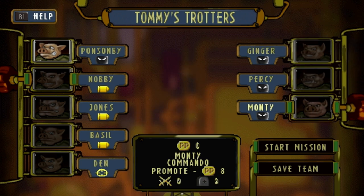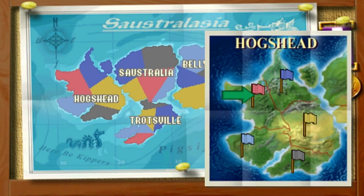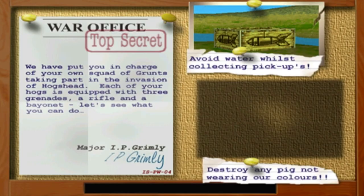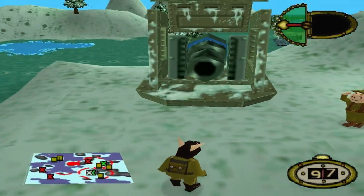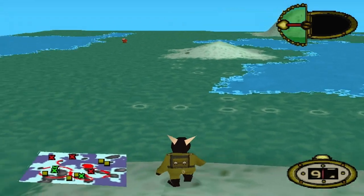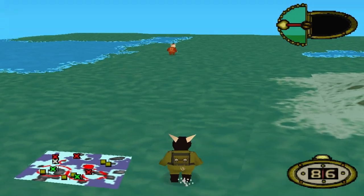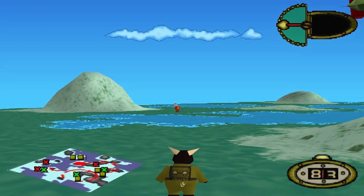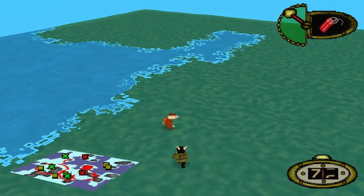You'll get a few commandos because you had some paratroopers, and if you hit no the level that loads will be a generated one. As you can see, certain things will be missing because the game is a bit confused, but you'll have vehicles, mines, and a snowy theme. The only downside is that all enemies on every single mission will be grunts, but it's handy — very handy indeed — for speedrunning.